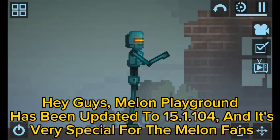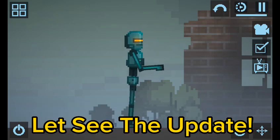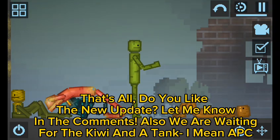Melon Playground has been updated to 15.1.104, and it's very special for the Melon fans. Let's see the update — they added a new button, and they added the livings back. That's all. Do you like the new update?